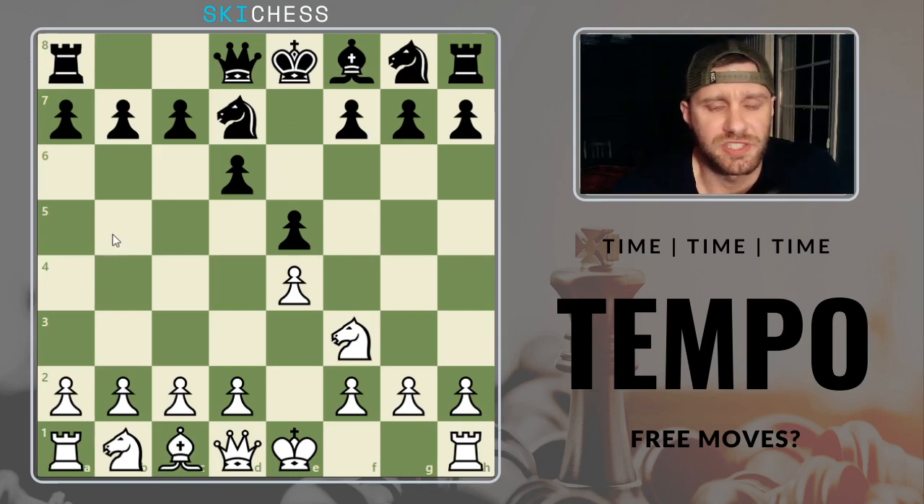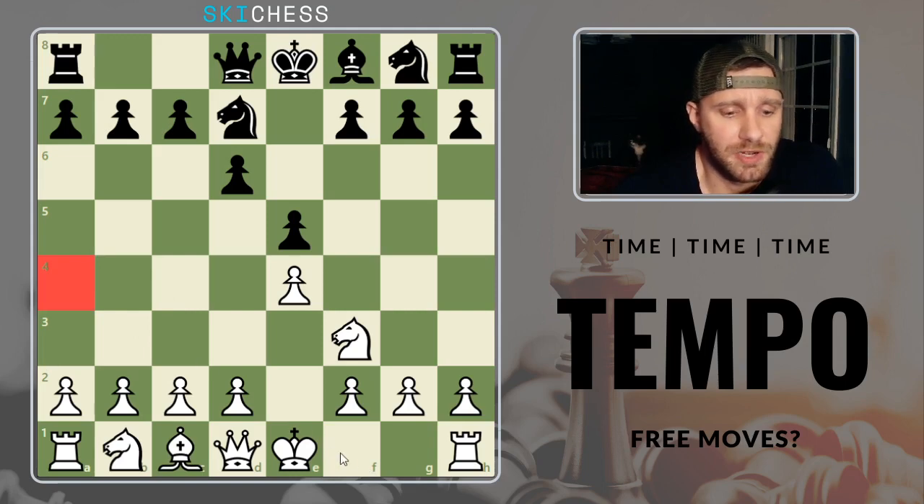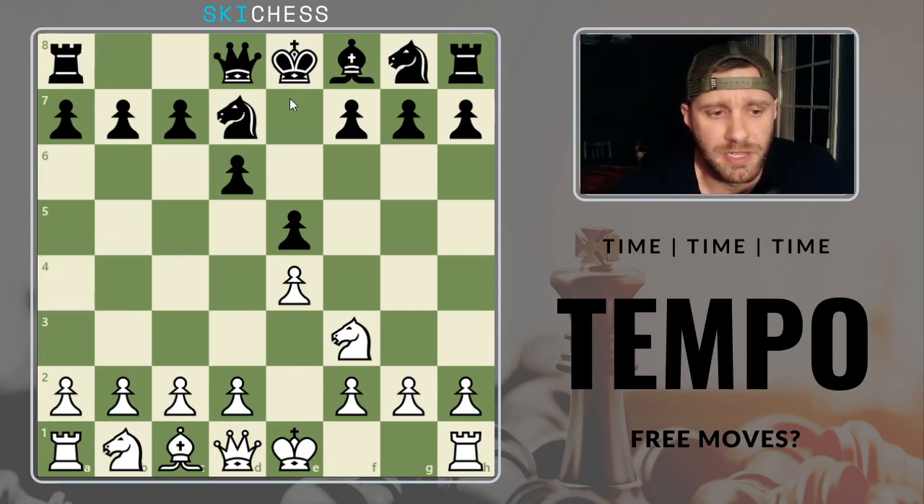Are you checking the king artificially just for the sake of checking the king? Sometimes it's good to do if you're trying to get to a certain square. Let's say I wanted my bishop on a4, so I might come in with that check and reroute. Or maybe I wanted to provoke a pawn push for some reason. So there's a time and place for doing it.